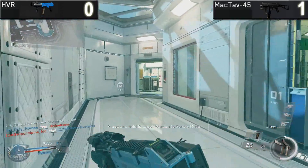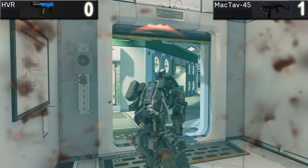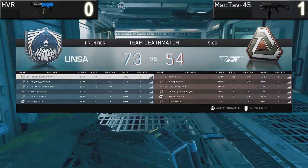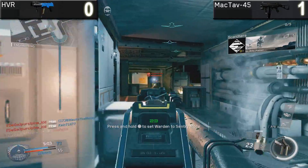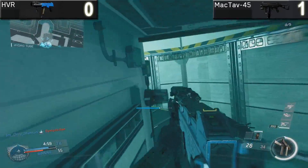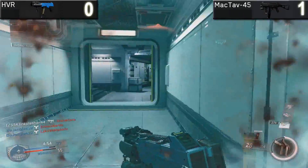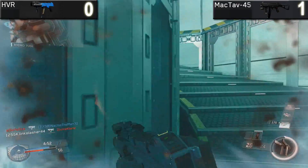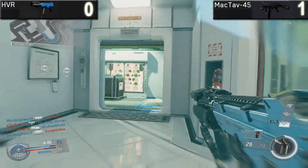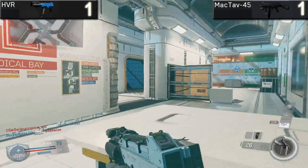Next up, rate of fire. Both of these weapons, considering their damage profiles, have pretty good rates of fire. The HVR has a rate of fire of 766 RPM — and by the way, these are hand tested, so they might be slightly off once game code stats come out, but they should be pretty close. Whereas the UMP has a fire rate of 685 RPM. So very clearly this is better for the HVR, and therefore it gets 1 point and ties it up.